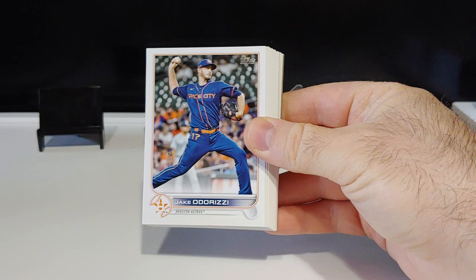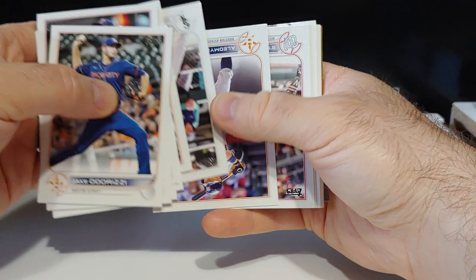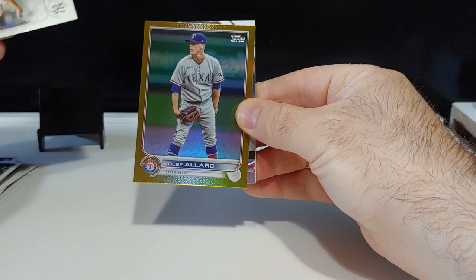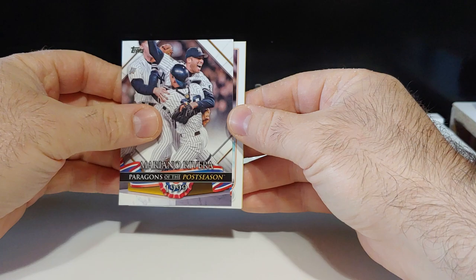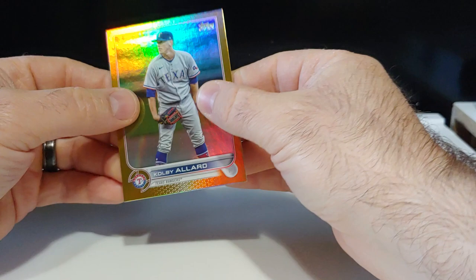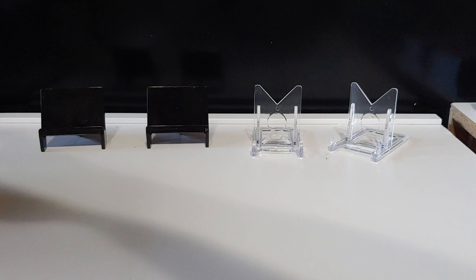We got Connor Joe, Nasty Nester, Kyle Bradish rookie card. Looks like we got a gold foil coming up - Kobe Allard. Pull a lot of Kobe. Behind that we got a Mariano Rivera, Kyle Tucker All-Star Game, and Ozzy Albez 87 design. That was just a pretty substandard jumbo pack right there, nothing too crazy - we need something big. Let's rip another one.